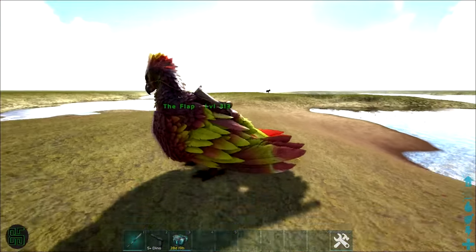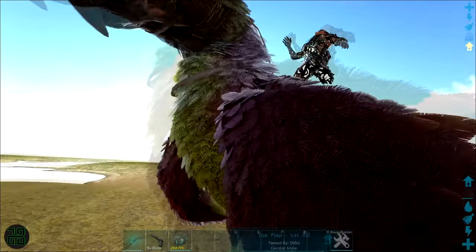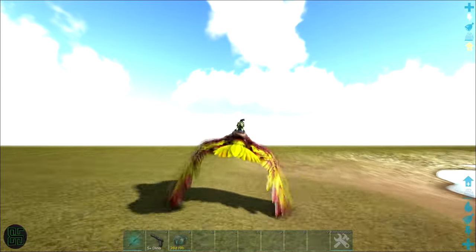But I'm playing on Aberration, a map that doesn't allow fliers. Not to worry, there is another way to tame an Equus that doesn't involve fliers at all. This is the harder way I was referring to earlier.